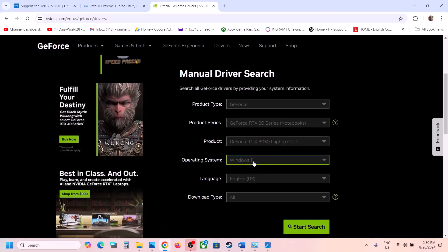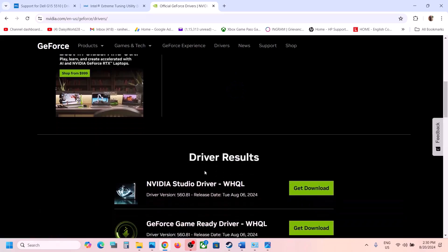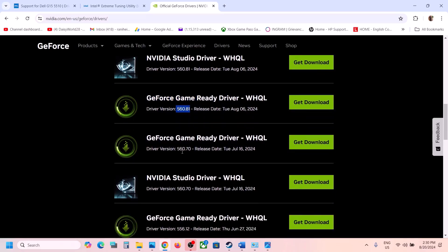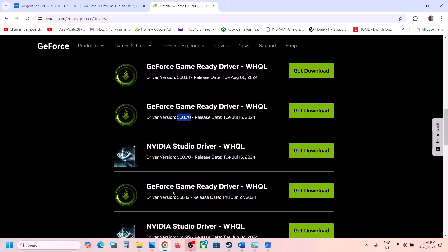Click Start Search and scroll down to see multiple driver versions. For example, the current GeForce Game Ready Driver is 560.81 and the previous one is 560.70. You can install 560.70 or an even older version like 556.12.